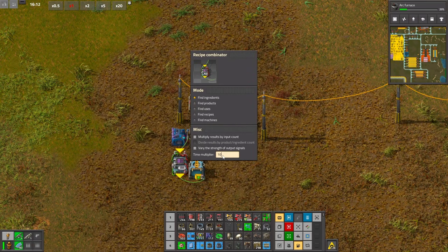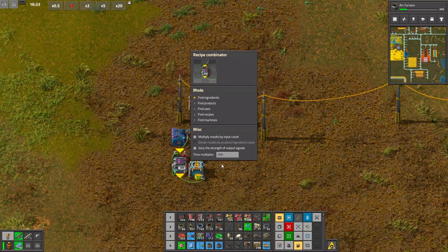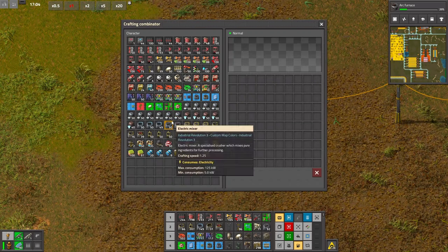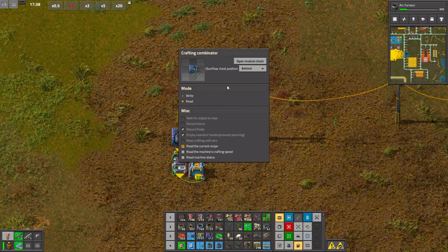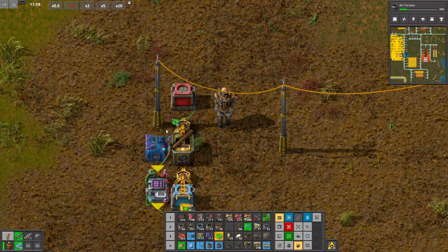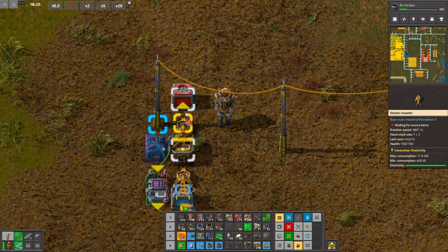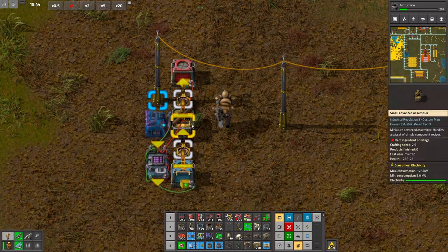I have no clue how to do that. Just when I do this, I actually have no clue. I didn't put count. Can we somehow, for example, read from this chest? Because it's actually not working for us.